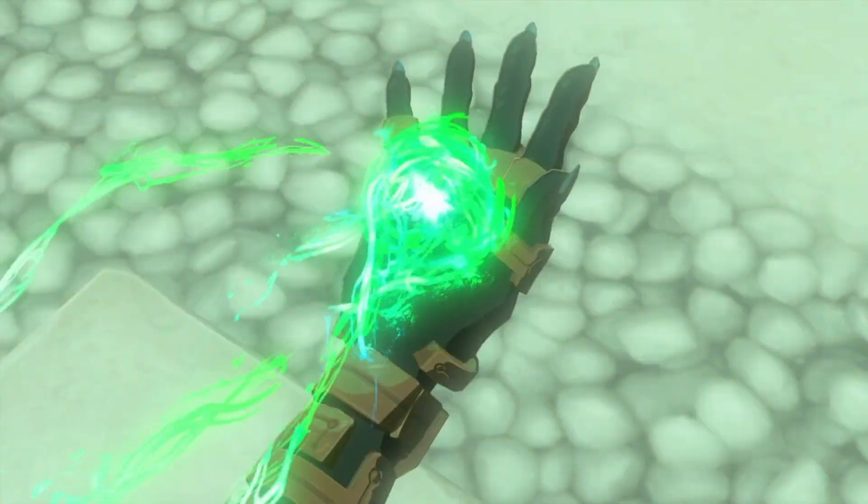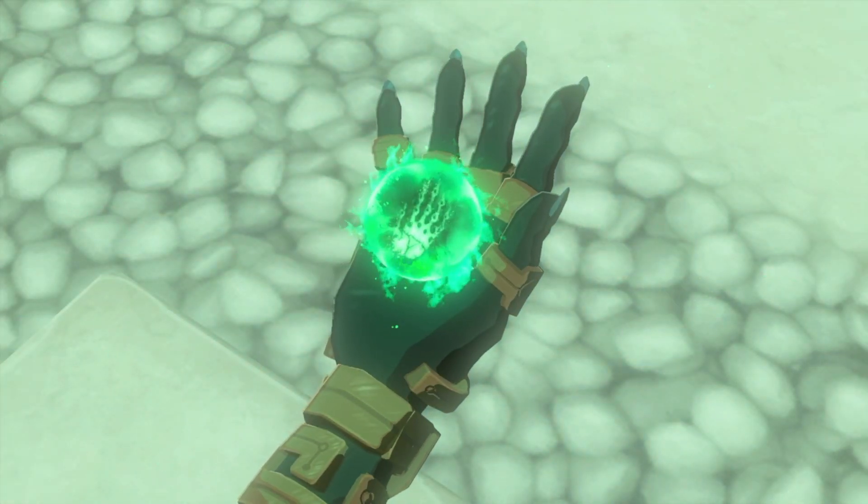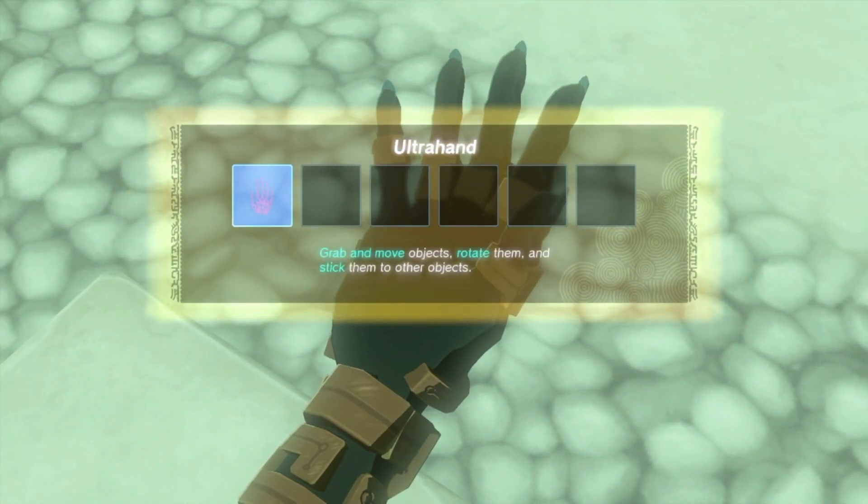Okay, now that we're up here, Rauru is going to give you Ultra Hand in this shrine. It's a pretty awesome ability — practice with it a lot, it's super useful.